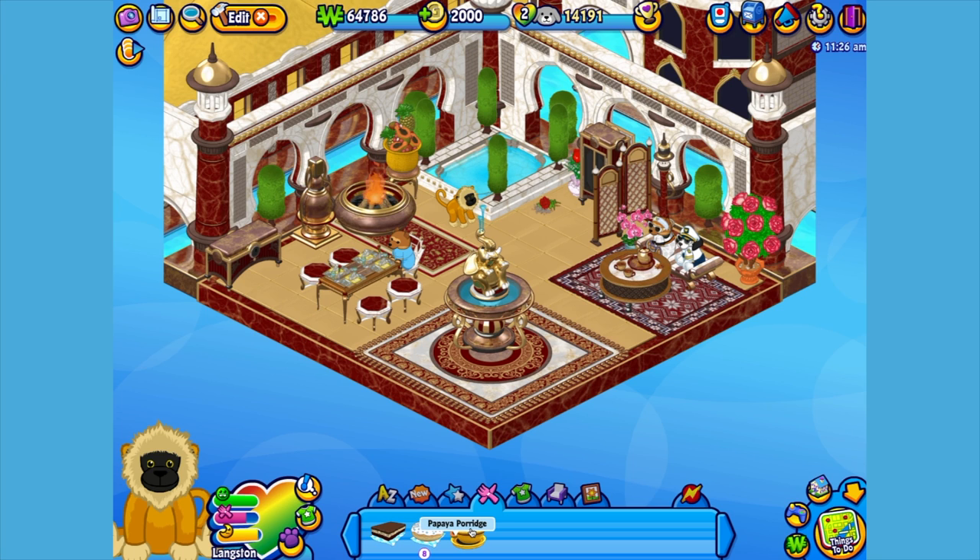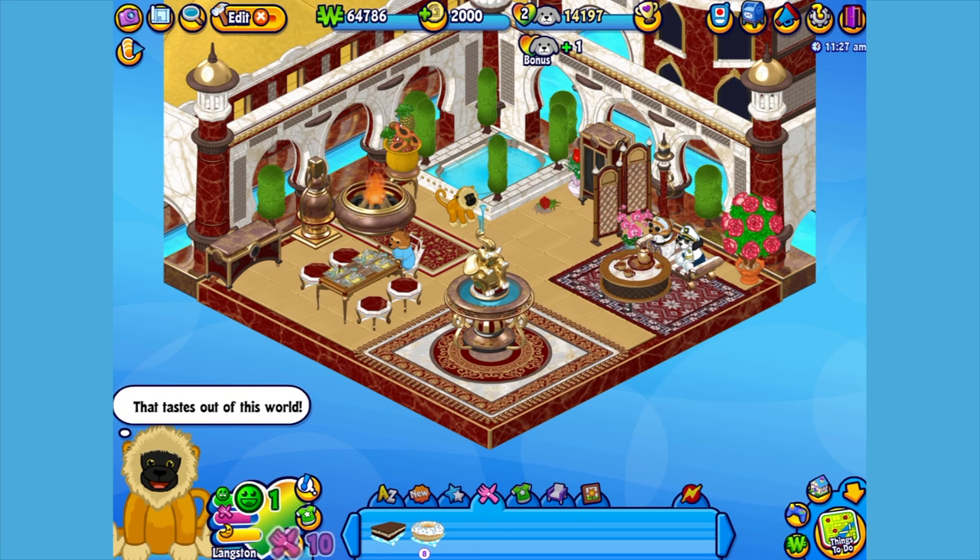When you adopt a golden Langer, you'll automatically be able to find this food in the W shop. Okay Langston, time to eat. Yum! Looks like that porridge was just right.